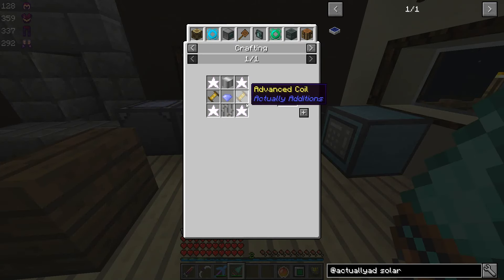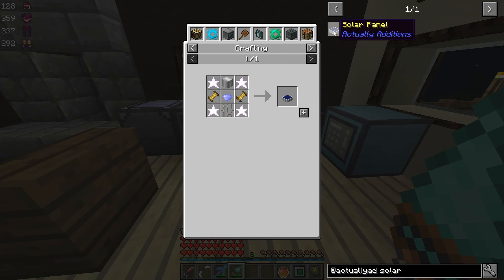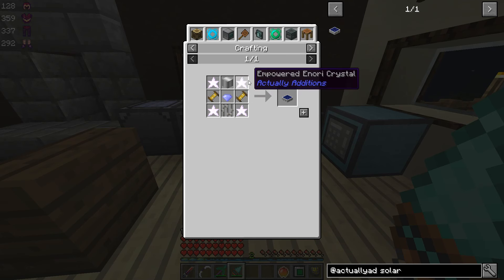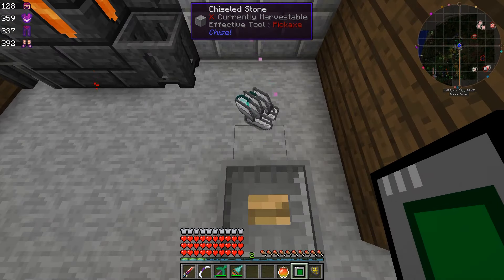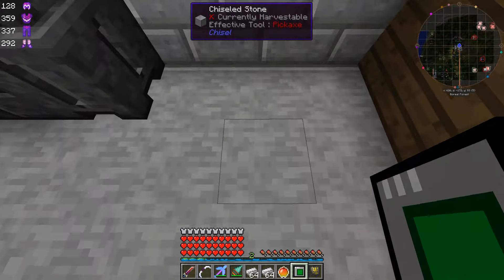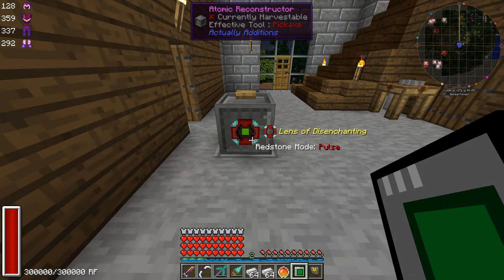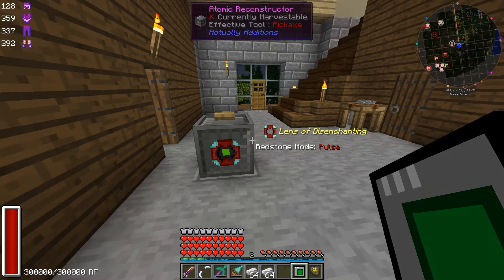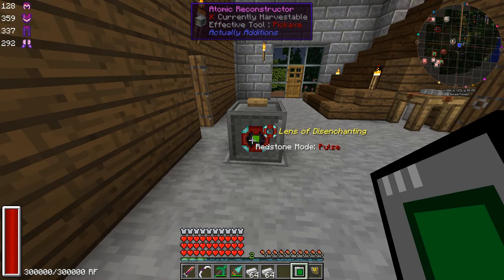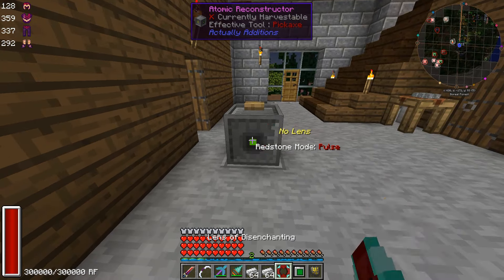That might actually be kind of pricey though. If I wanted to make 32, we would need two stacks of iron — but then we would also need 32 diamonds. We've got to get our lens of disenchanting off of here. So it actually, I don't think it took any RF, so it doesn't matter, but we need an empty hand and then we right-click, and then we can start doing our normal stuff.